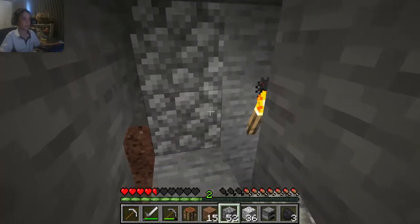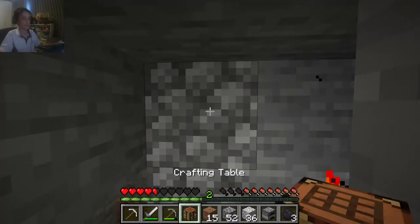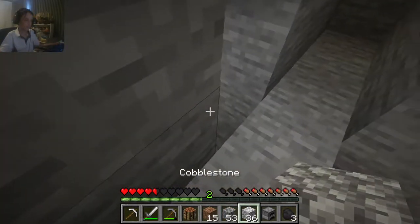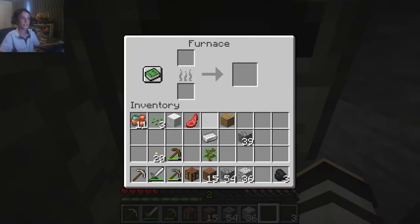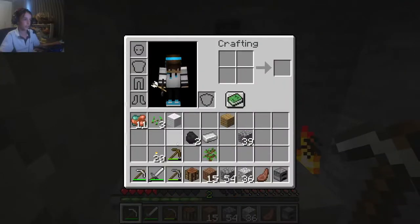You're going to want to get some food, but if it's nighttime don't go outside. Just block off and wait until it's day — you can stay near the surface. While we're waiting, I'm going to place down a furnace and start smelting some of my food. If you're waiting in the mines like me, don't go out if it's nighttime — just stay inside.